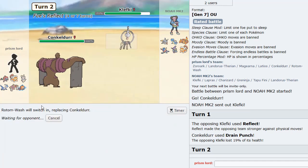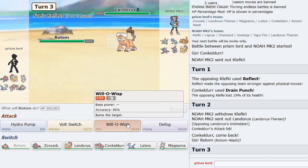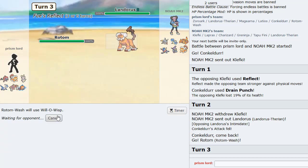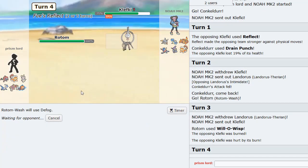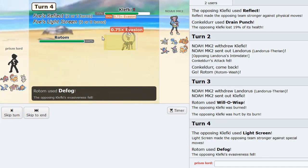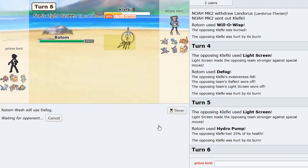I'm going to try to Defog these away. I hope he's not Calm Mind Fini or stuff like that. He goes Landorus - okay, that's not too bad. I'll go for Will-O-Wisp. Get this clean Wisp off as he goes back into Klefki. I can actually just Defog these Screens away right now - Defog clears everything away, which is really nice. I can just fire off a Hydro here. He goes for another Screen - just Defog now.